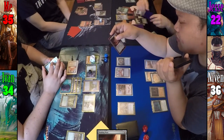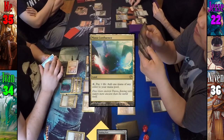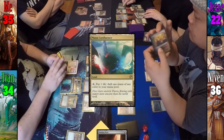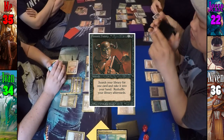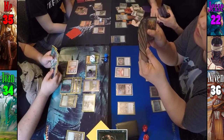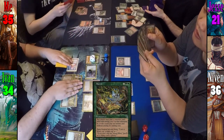On Jesse's draw step, he uses Sylvan Library but doesn't keep any extra cards. He plays Mana Confluence, then taps Noble Hierarch and Twilight Mire to generate 2 black mana and casts Demonic Tutor to find a card in his library. This spells the beginning of the end, as the card he found was Aluren, and he casts it. With nothing else, he passes to Niven.